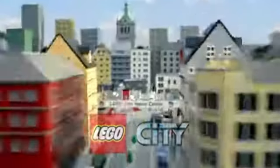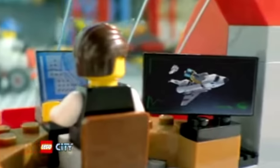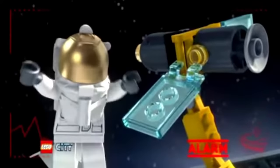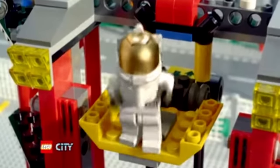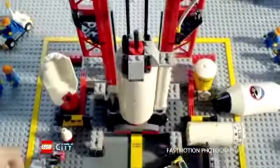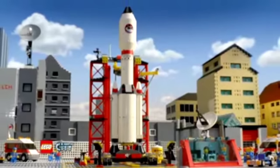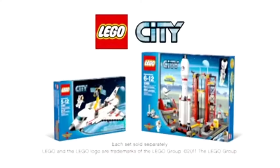In LEGO City, the Space Center is always busy. The new LEGO City Space Shuttle is ready to deploy the satellite, but it's malfunctioning. Send out the astronaut. Build the rocket, place the astronaut, and blast off into space to make the repairs. The new space collection from LEGO City.